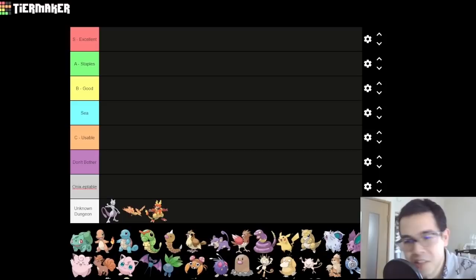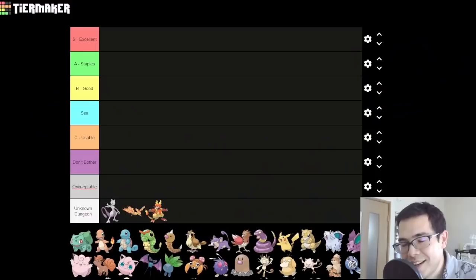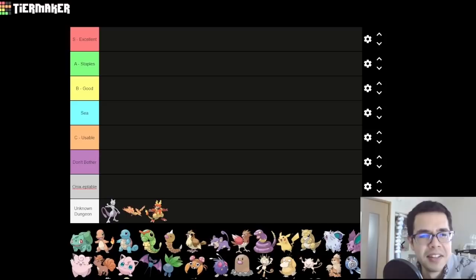Psychic has theoretically been nerfed by the addition of Steel types as a soft counter and Dark types as a hard counter, though the roster of Dark types is not exactly robust. Abilities have been added, but it's basically a footnote — we're not talking about Magic Guard or Drought here. Mostly we're dealing with passive bonuses like Keen Eye, so you don't have to worry about Sand Attack, or useless things like Illuminate, which just increases your encounter rate. That's bad.